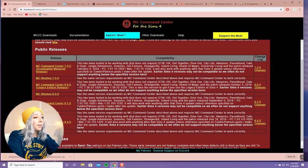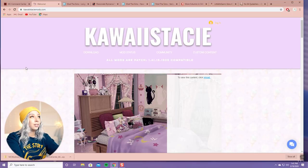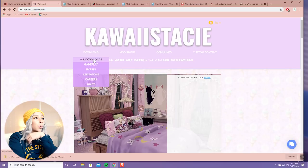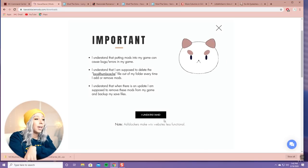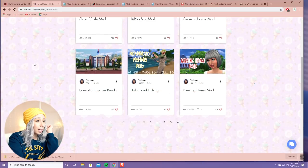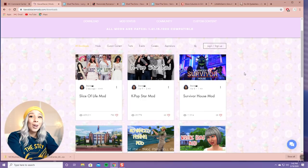The second mod I use is called Slice of Life - another major one that completely changes your gameplay. I use a lot of mods by KawaiiStacie. She's a great mod creator and I love all of her stuff. The website is kawaiistacymods.com. Once you get there, go to Downloads and it shows all of her mods. When the popup appears, just click 'I understand.' She's got a whole bunch - just pick what tailors to your gameplay.